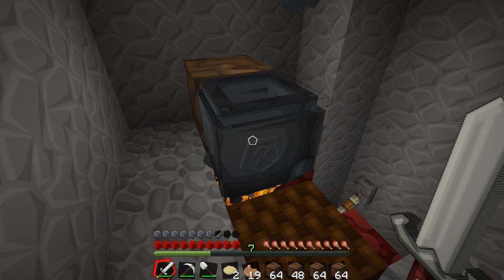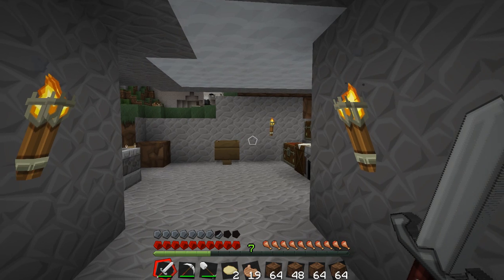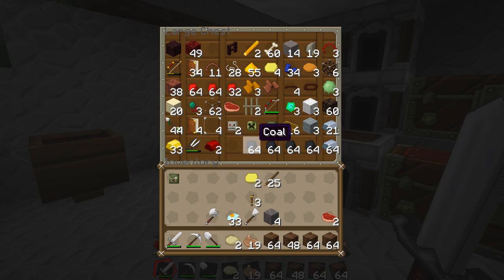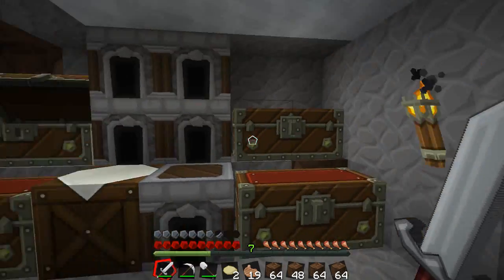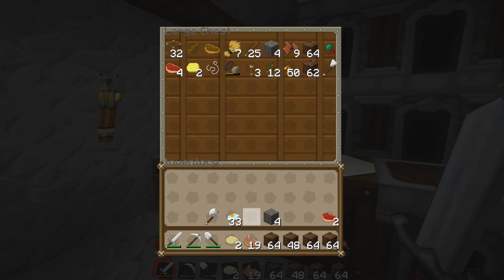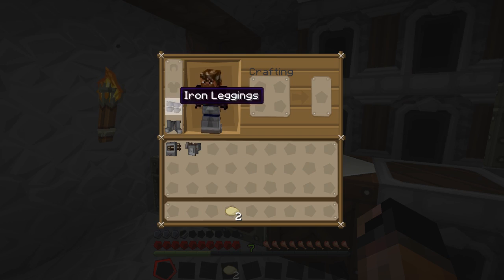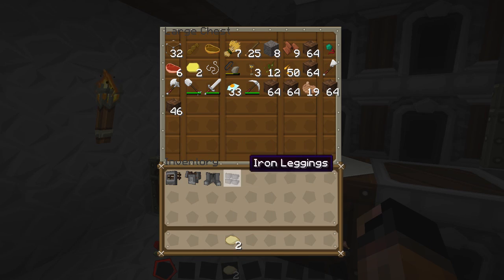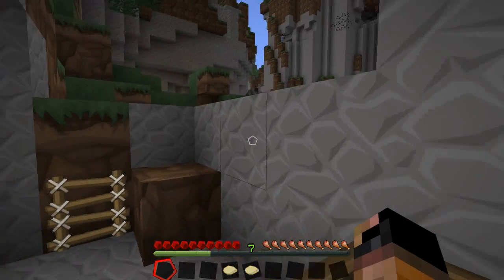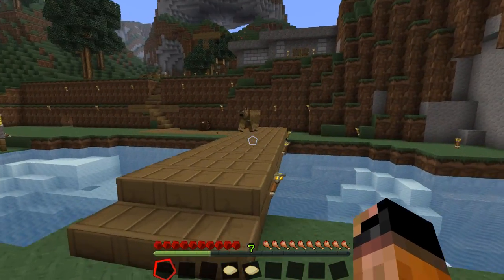This right here is called blasting oil, and this stuff is very, very volatile. Do not fall two or three blocks or more with this on you. I'm going to show you guys this — let me throw everything in a chest here, I mean everything, even armor needs to go in there because it's going to go boom. We'll just keep two blasting oil on us.